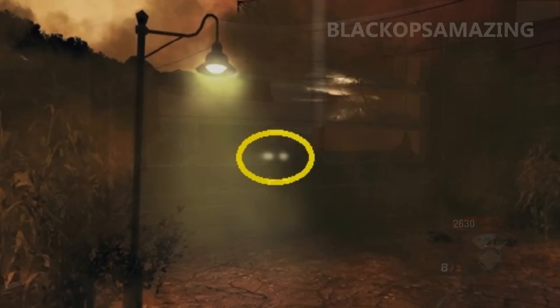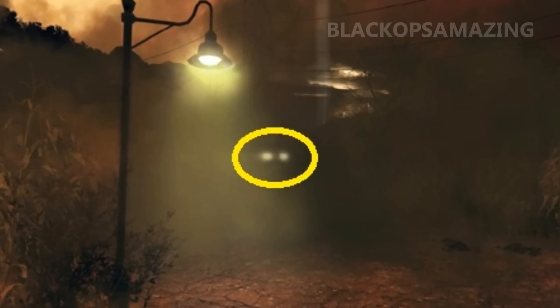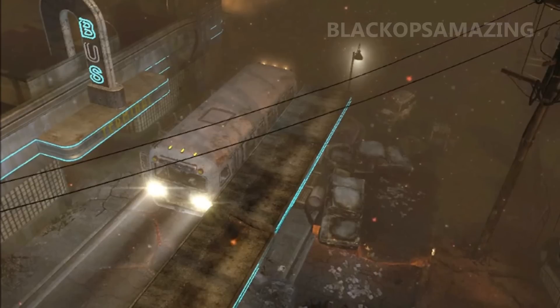We can actually see two little lights right at the back there — I'll highlight them. Those two headlights at the back are the only thing I'd link to the other trailer we've seen today. They could be the headlights of the bus, but we never know, they haven't been confirmed yet. Apart from that, to me this looks like a whole new zombies map.